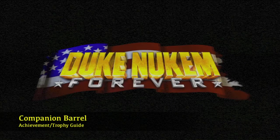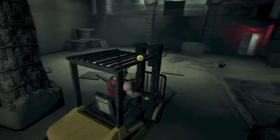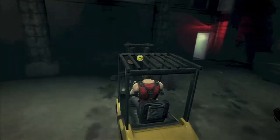Hey everybody, it's John here from vidgamiac.com. We're back in Duke Nukem Forever grabbing the companion barrel achievement, which is also an easter egg to Portal. This is done in the fork stop part 2.